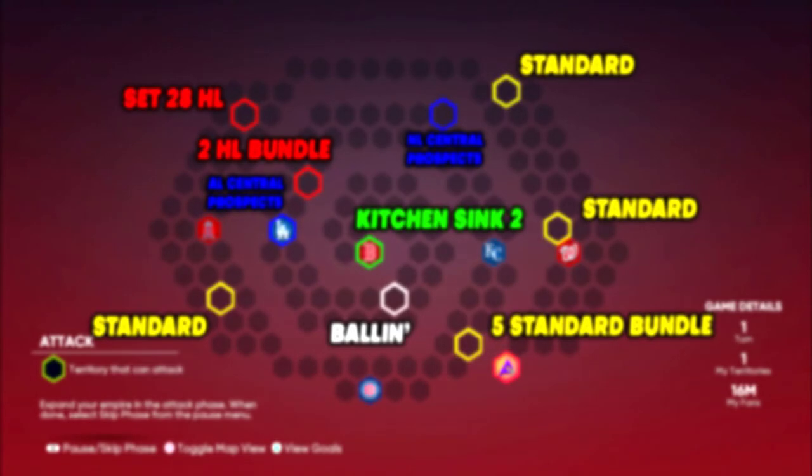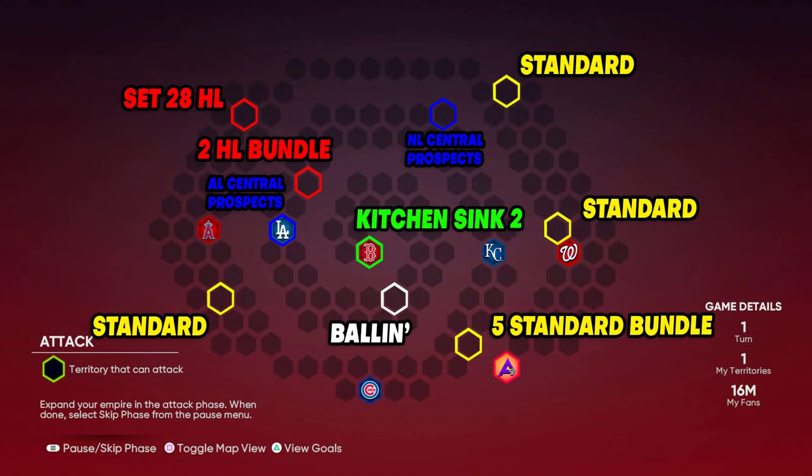There's really no strategy except maybe the wildfire method since this map is pretty straightforward. You start at the bottom and head up to the Washington Nationals — they have nothing in their stronghold. Right above them is your first standard pack, and further up the same side is another standard pack. On the left side of the map you'll see a Set 28 Headliners right away — that's where Austin Martin hits, the best headliner on the map. Below the Angels is another standard pack; you can skip the Angels and Cubs since they have nothing.